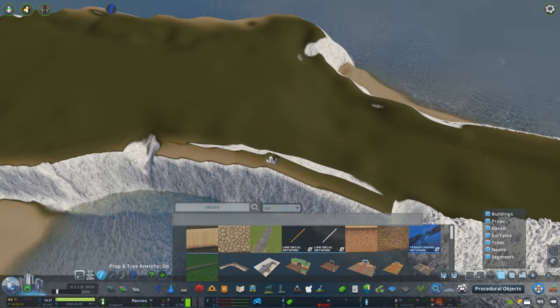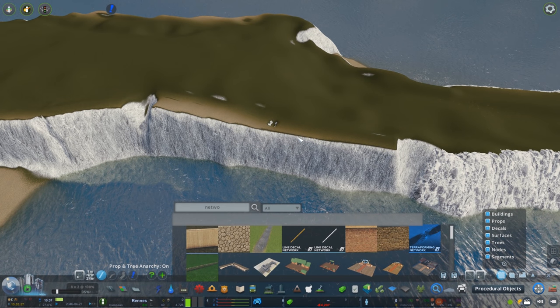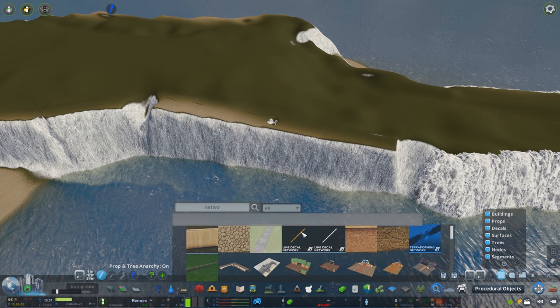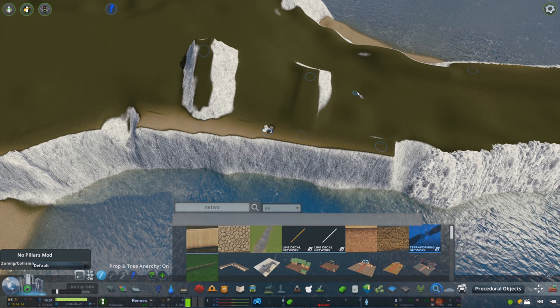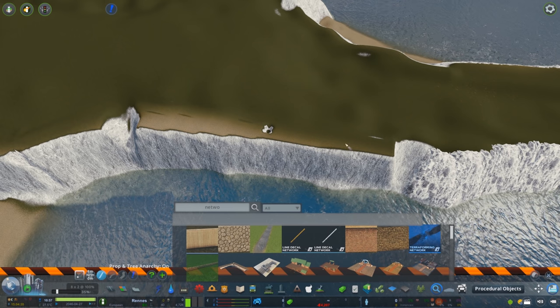The best way I've found to make the most realistic looking cliff faces is to have as many nodes as possible to tweak. The way we do this is the same way you would with a road — we're going to use the terraforming network to pull out extra segments from the original, which will then give us additional nodes once we delete them.